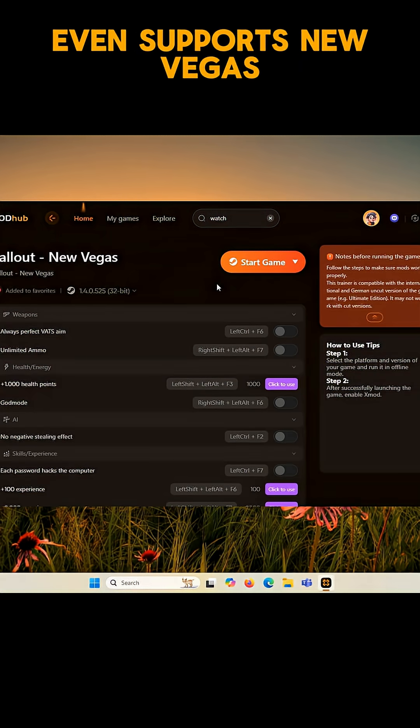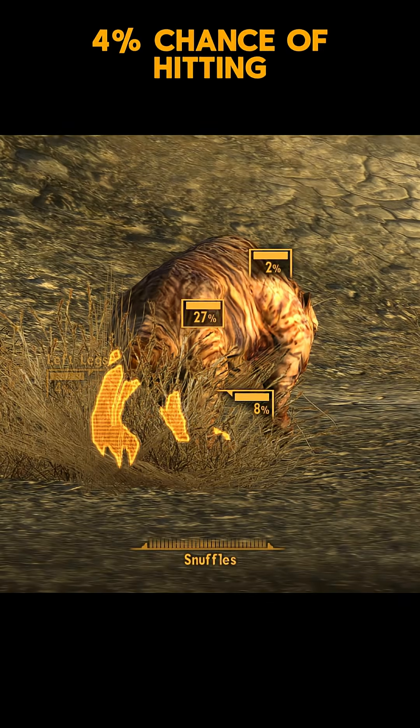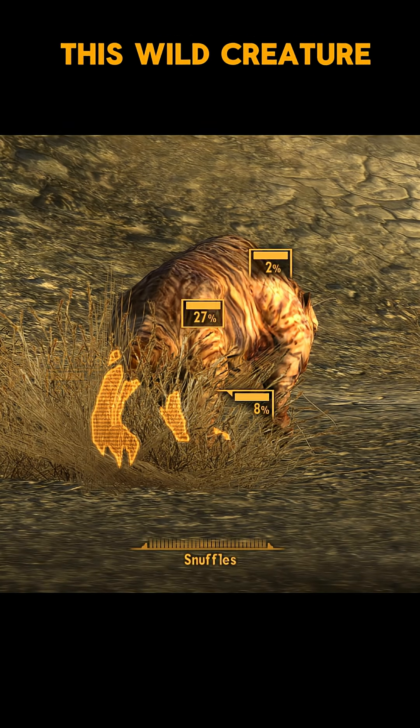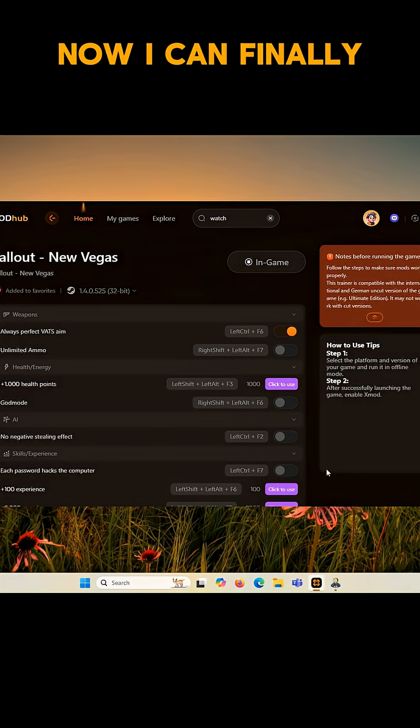It even supports New Vegas, which I'll be using to showcase its features. For example, I only have a 4% chance of hitting this wild creature known as Snuffles. But after activating the cheat for Perfect Bat's accuracy, well now I can finally put Snuffles out of his misery.